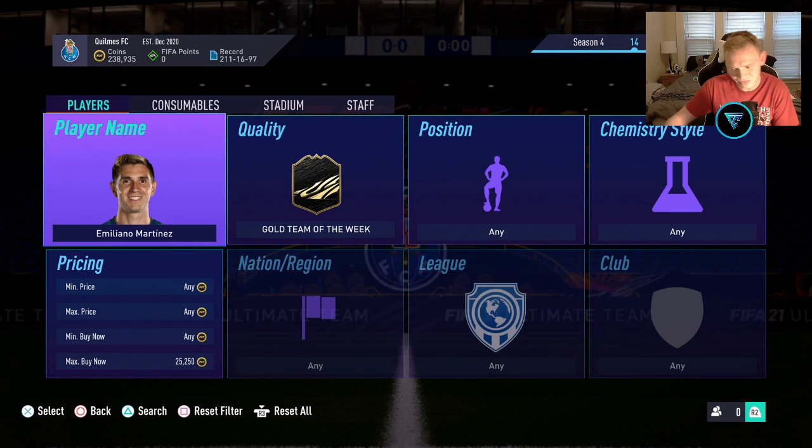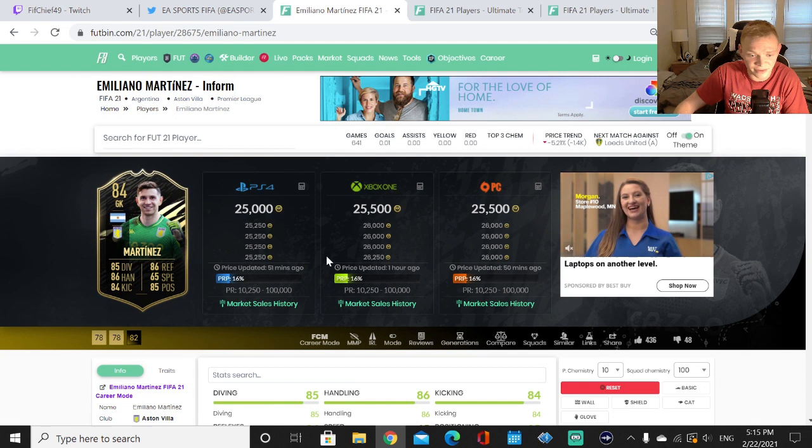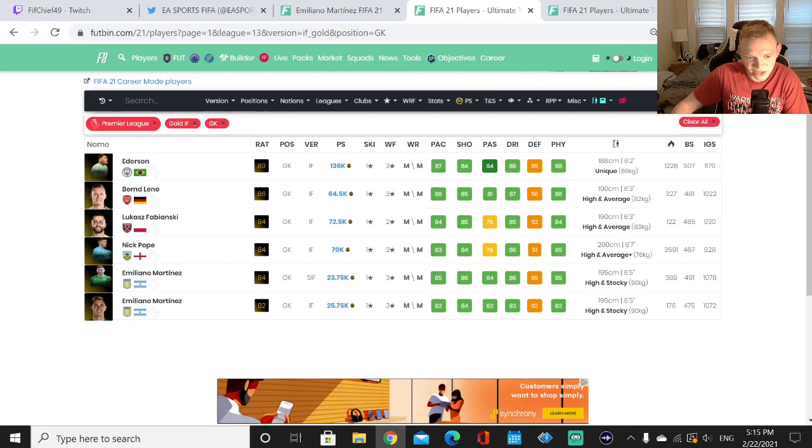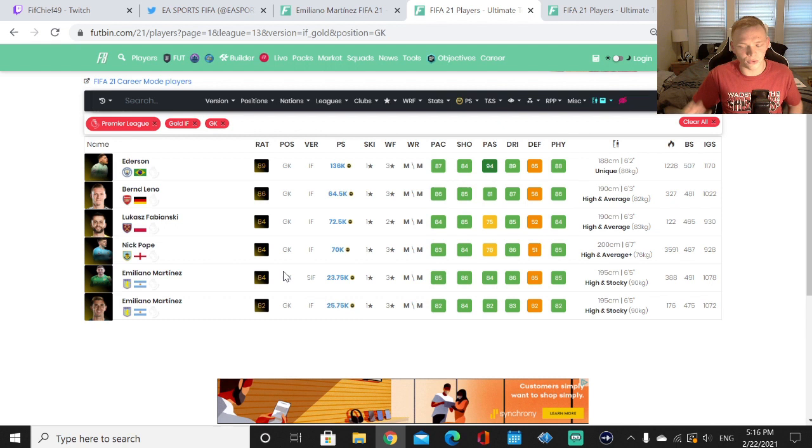Martinez is 25k on PlayStation and about 25.5k on Xbox. If we go over here, these are all the Team of the Week goalkeepers in the Premier League. Martinez has an 82 in-form that is currently more expensive than the 84-rated in-form. What that tells you is it shows the impact that being out of packs has on a Team of the Week card's price.